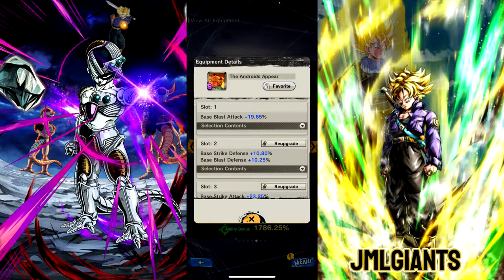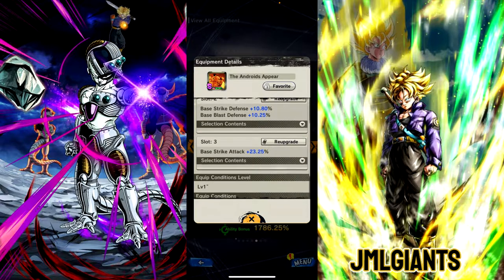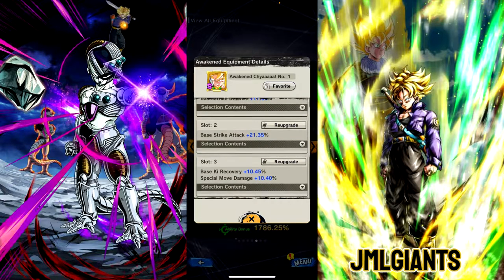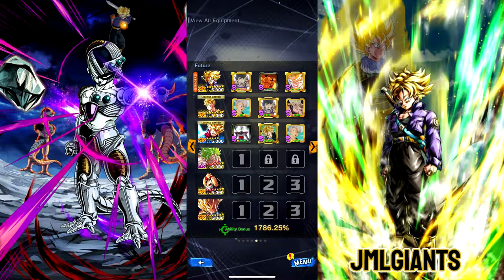The new Android Saga equip, which I farmed up decently — 20% blast attack, 10% to both defenses, and 23% to strike attack. And the Super Saiyan equip, which is 18% strike defense, 22% strike attack, and more special moves. So I'm focusing more on strike because it's a more strike-based team.